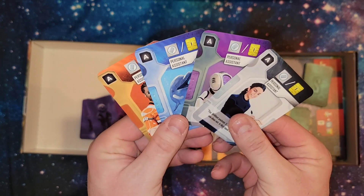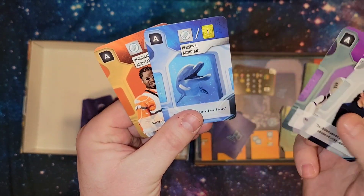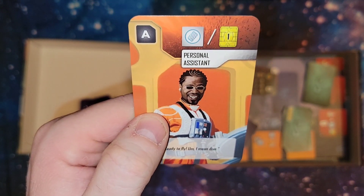These are the four personal assistant cards, one for each player — you can get personal assistants. I like the dolphin, he's cute. And then this Rogue One pilot who looks like a singer, but I can't put my finger on it.